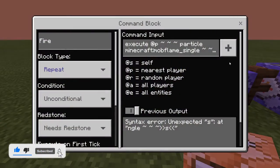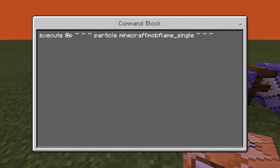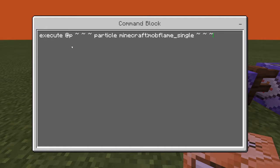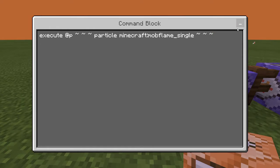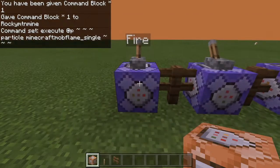Then you're going to put in the code right here. The command is 'execute @p ~ ~ ~ particle' and this can be whatever particle you want. I will be leaving a list of what particles you can use down in the description. Then set it to repeat — needs redstone is up to you, but I have a little lever to activate it.